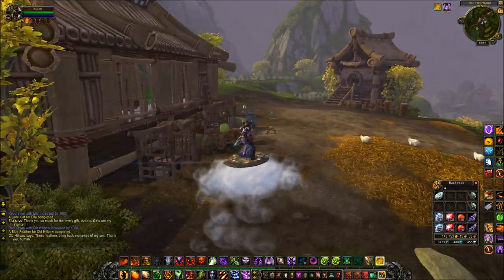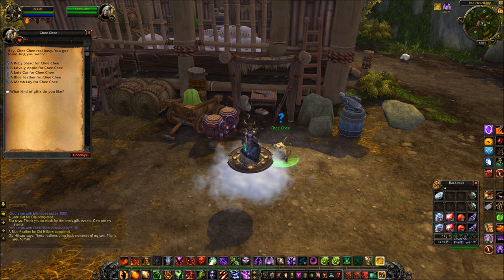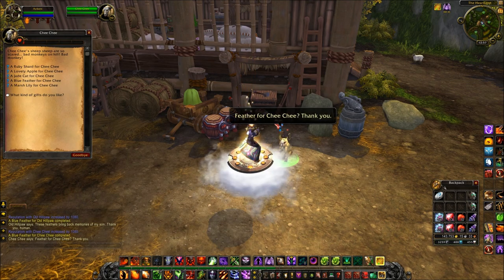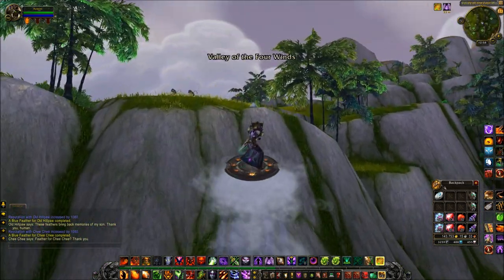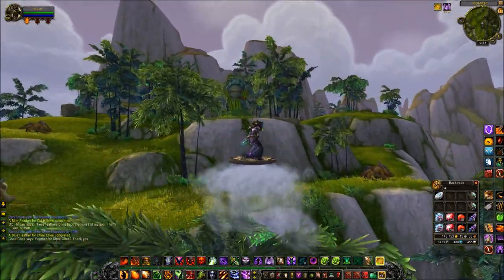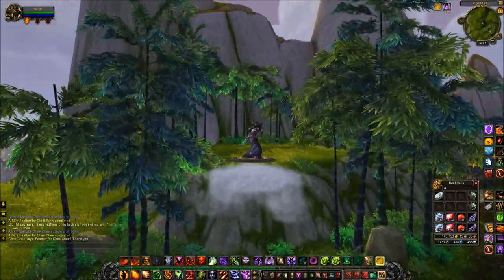Slightly further down the road we come to Chi Chi, my Hozen friend. I do love the Hozen — Blizz, why weren't the Hozen a playable race? There should have been Pandas, Hozen, and those fish people. Chi Chi also likes himself a Blue Feather. If I were you, I'd personally choose one of those persons to prioritise, but stay tuned for tomorrow's video where I'll go through which Tillers give you quests based on your rep with them.